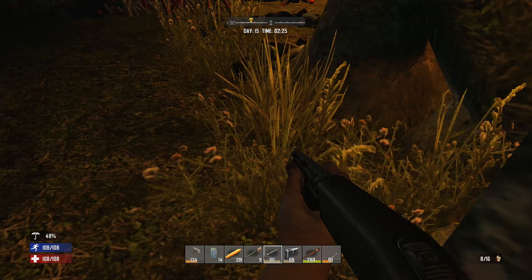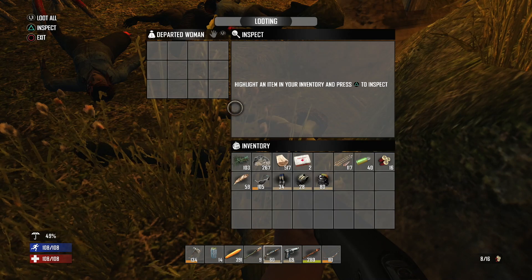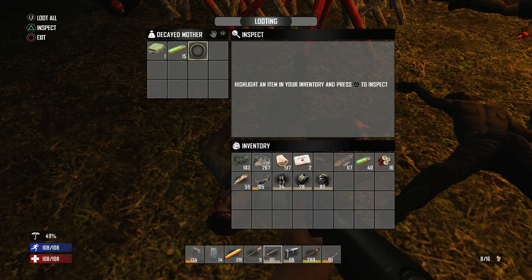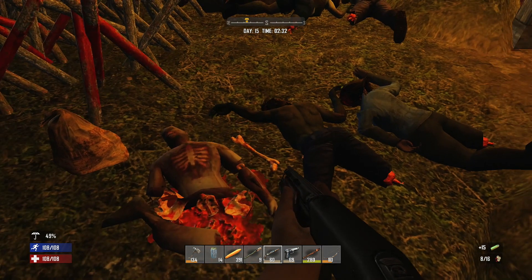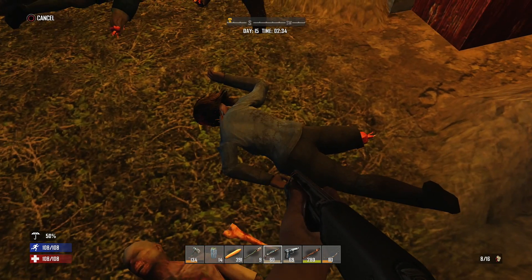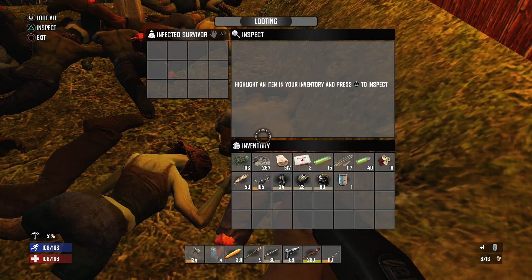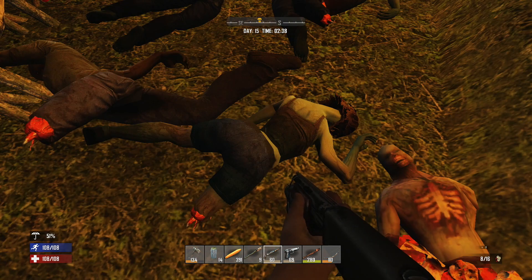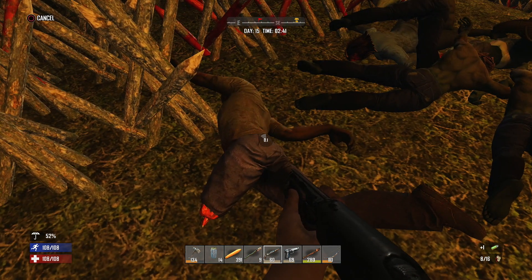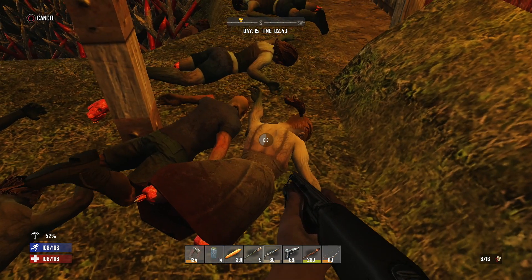The horde's dead. I'm pulling out the shotgun just in case, dropping down, and starting to go through these bodies. It can be a daunting task but you can find some really good stuff — ammo, schematics, you never know. If you're doing this while it's still night, you want a weapon ready because a straggler dog does come running up on me. Luckily I've got the shotgun out so I just blast him and deal with it.